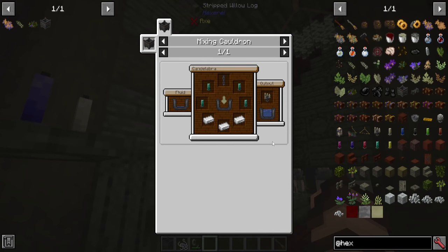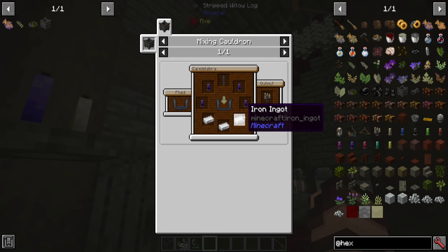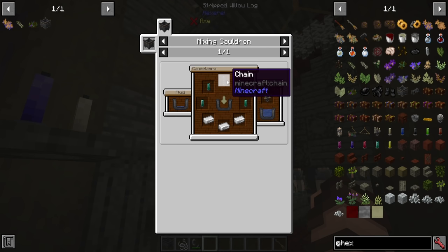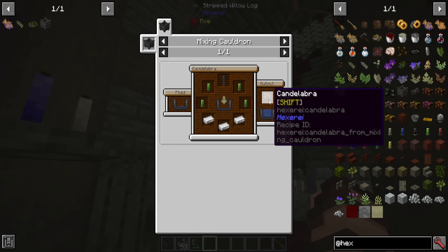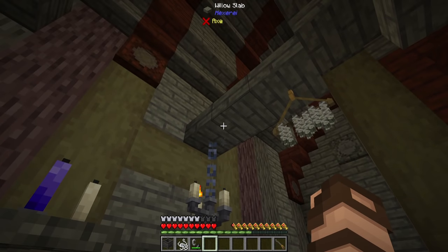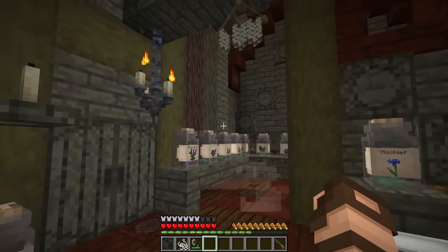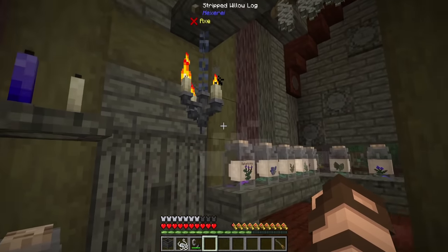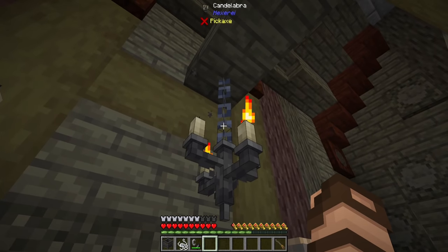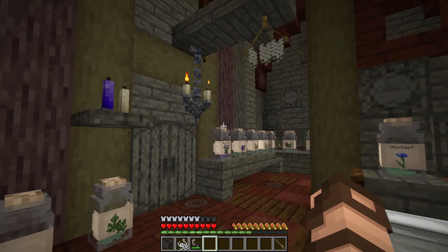One other thing I'm going to mention real quick is candelabras. Candelabras are indefinite light sources that light up more than a torch does. It's made from four candles plus a chain and three iron ingots in a water-filled mixing cauldron. You'll get one of these and it will attach underneath a surface or on top of one. By putting it underneath, it will attach in the inverse where it will have a stand going up to the top. If you have a chain coming down, it actually connects with a little chain of its own, which is really nice and aesthetic. You'll see these throughout the dark coven villages.